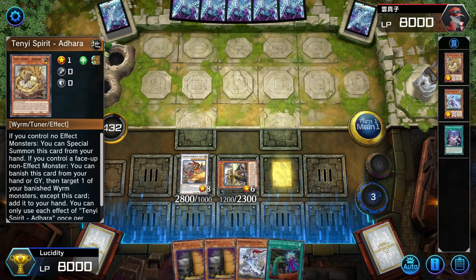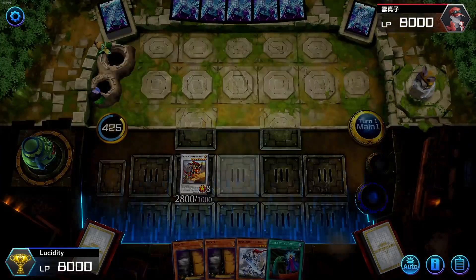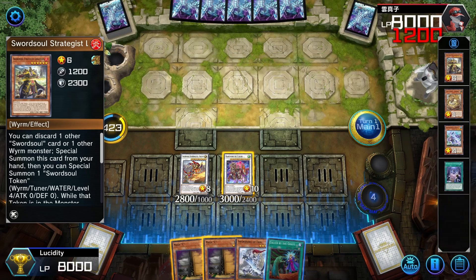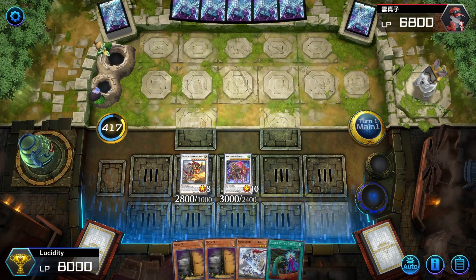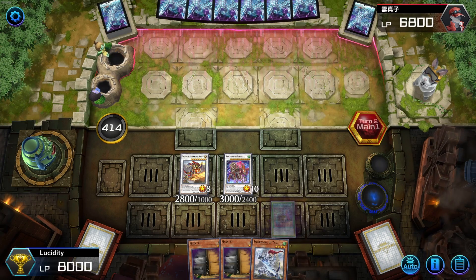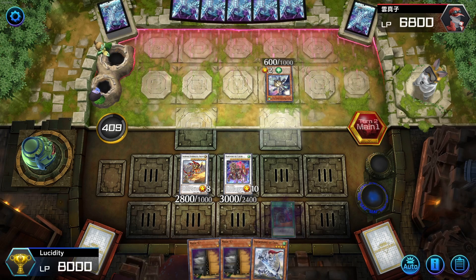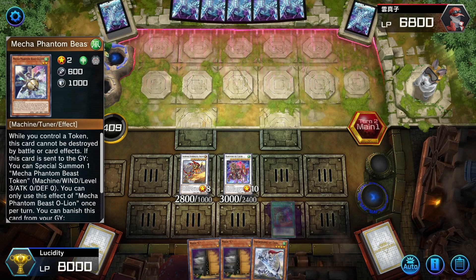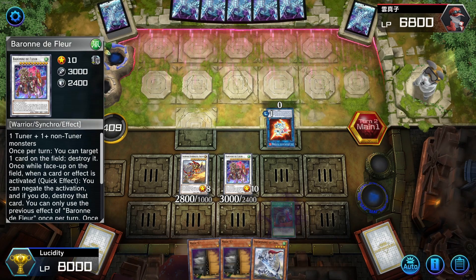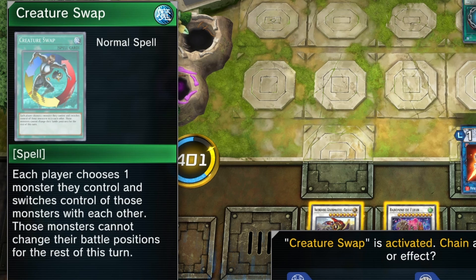With Long in hand I discard Adhara — that way if I need to negate something next turn I can return it to hand using Adhara's banish effect. We bring out Baron, activate Long's burn effect — 1200 damage, easily kill range. Important tip: never pop Baron's effect in the main phase unless you've already used it, trust me. The opponent linked off into Al Mirage. I could negate with Baron, but I'll use Called by the Grave instead and save Baron as the omni-negate.